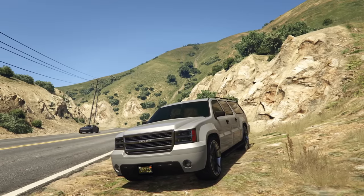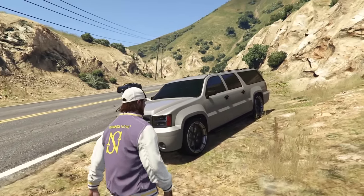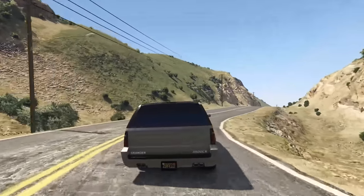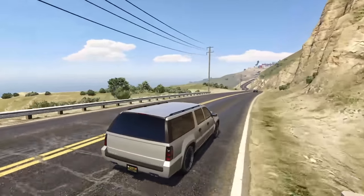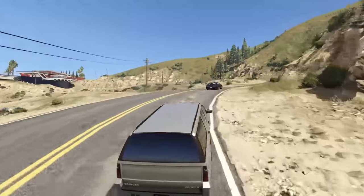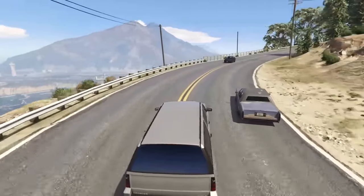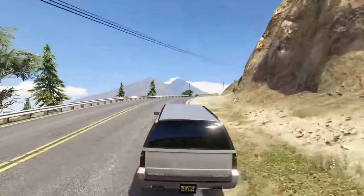Next up is the Declassi Granger 3500 LX, going for $35,000 or stealable off the street. The Granger is a little more unique — fun fact, the Granger 3500 LX is actually faster than the Granger 3600 LX released with the Contract DLC. It's also one of only a few vehicles that can house eight players: four inside and four hanging on the outside rails. It's a great looking vehicle and as far as SUV performance goes for this price, it's very very good.